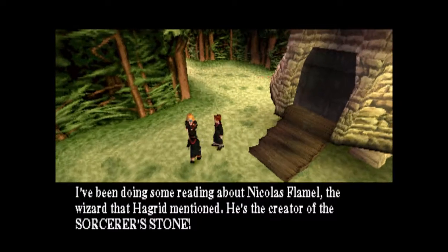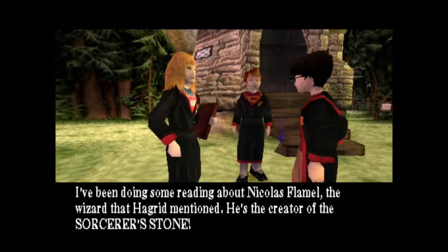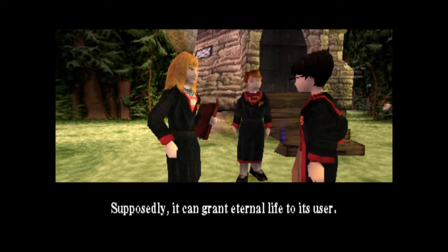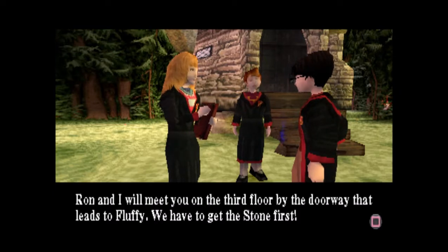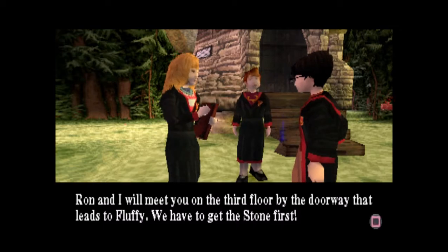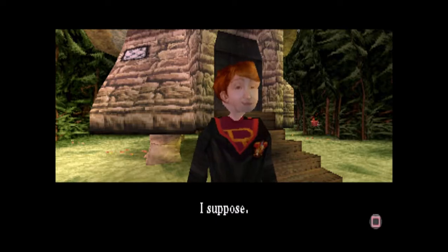I've been doing some reading about Nicholas Flamel, the wizard that Hagrid mentioned. He's the creator of the Sorcerer's Stone. Supposedly it can grant eternal life to its user. If it's here, then maybe Snape's after it. There are even rumors that You-Know-Who's involved. We have to find a way to get past Fluffy — that must be where the stone is being kept. Ron and I will meet you on the third floor by the doorway that leads to Fluffy. We have to get the stone first. Come on, Ron, let's go.